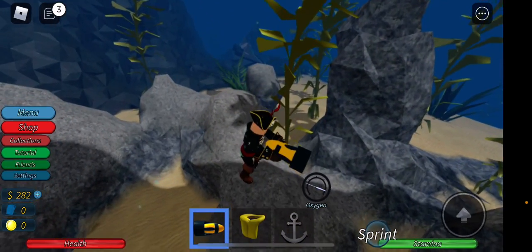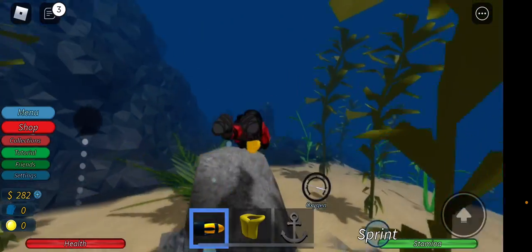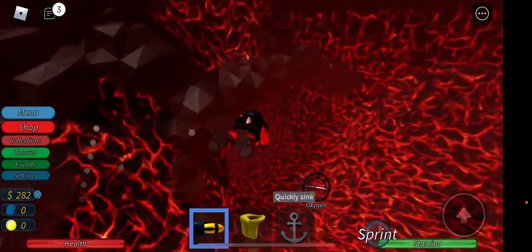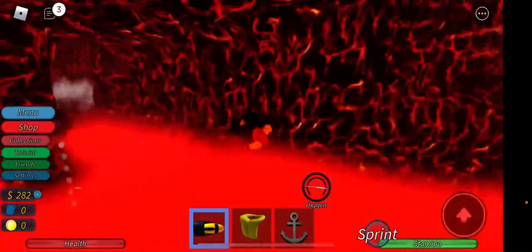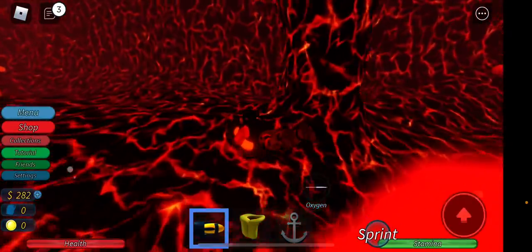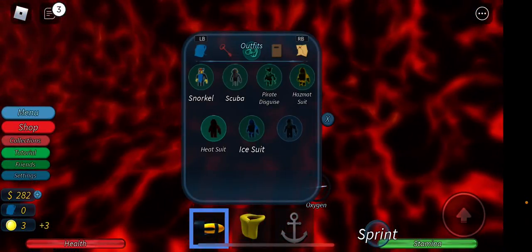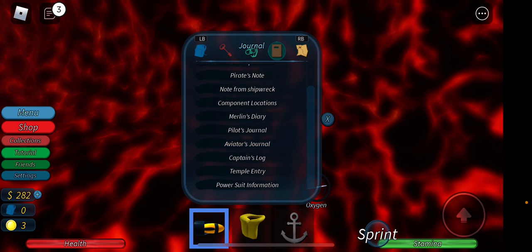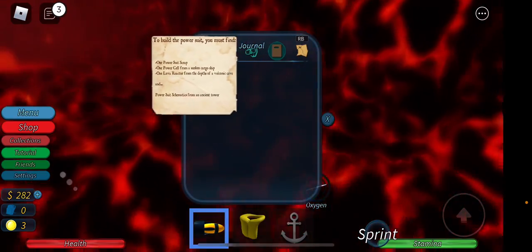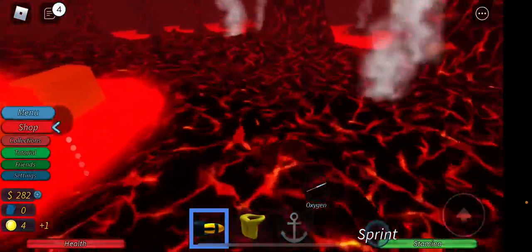Now what you want to do is equip your prior suit and come over here to this lava pit. You want to come over here and find one of the parts — the lava part — which is around this part of the cave.